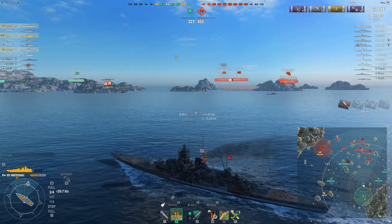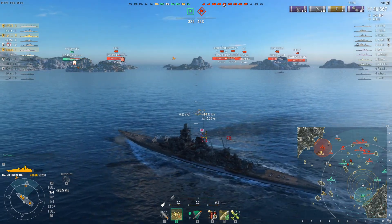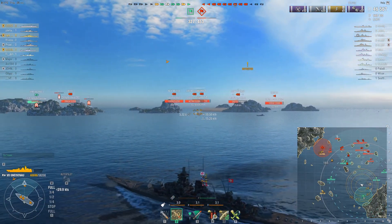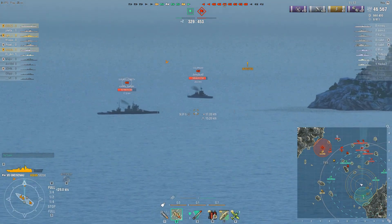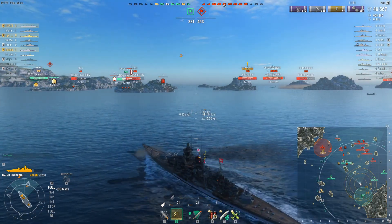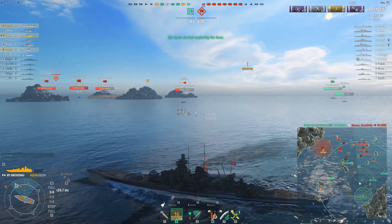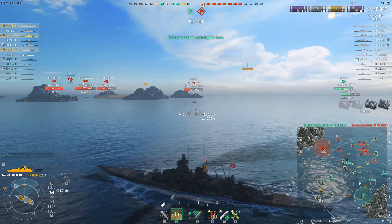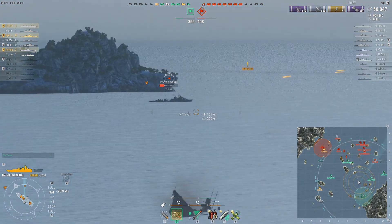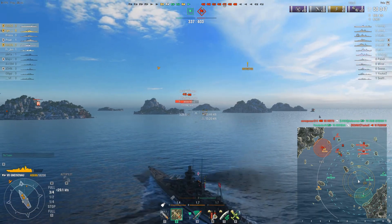All of the opposing team, other than the Sims, have basically meandered away from their cap. I'm actually in their cap and we've now detected the Sims because I have the hydroacoustic search up, and I'll be able to put some focus on the opposing Sims and take him out of the match. There I've just taken out the Sims — now they have a one-ship advantage. Lin knows that looking at his position, he's able to now push back up and start putting pressure on the opposing team.